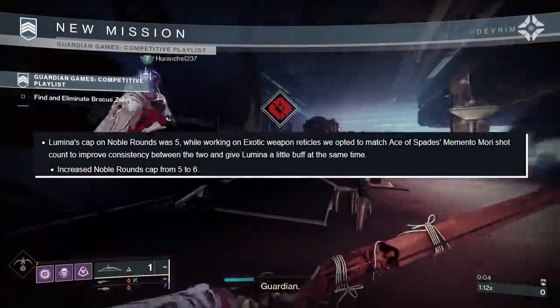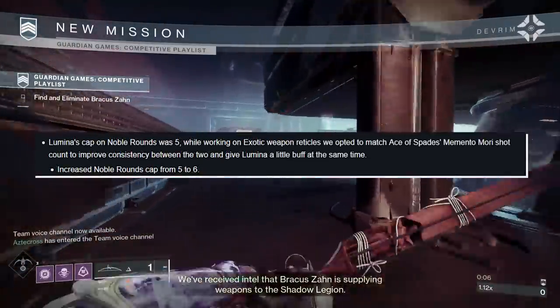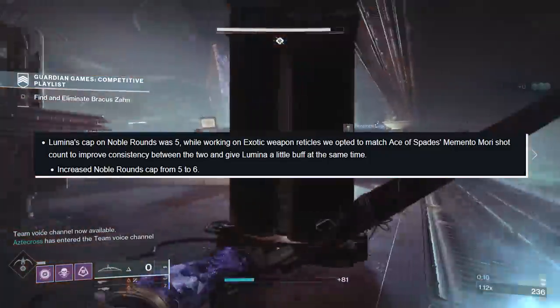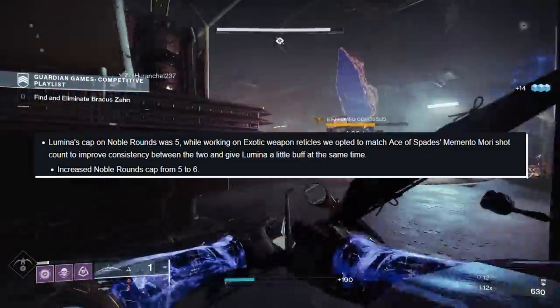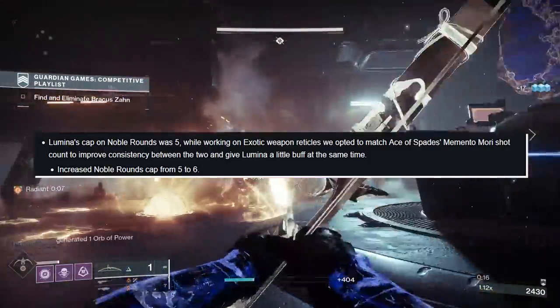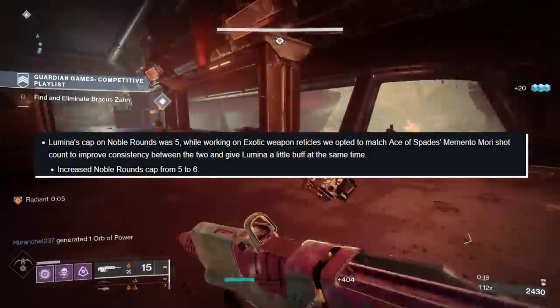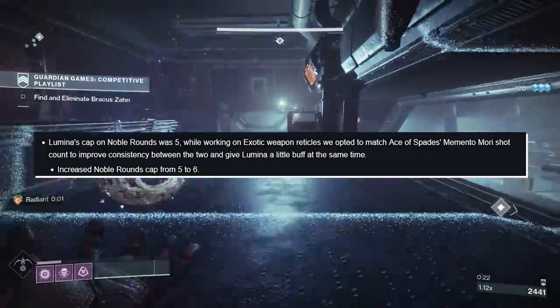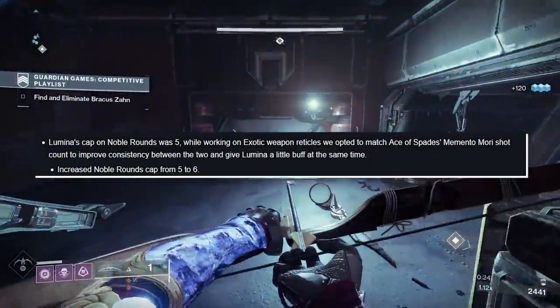Lumina's cap on Noble Rounds was 5. While working on exotic weapon reticles, they opted to match Ace of Spades Memento Mori Shot Count to improve consistency between the two and give Lumina a small buff at the same time. Noble Rounds cap is being increased from 5 to 6, which makes sense considering the exotic Catalyst gives you 2 Noble Rounds.